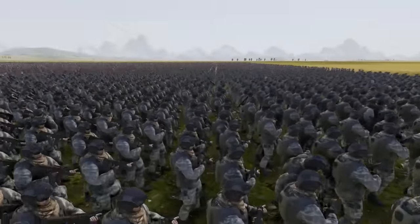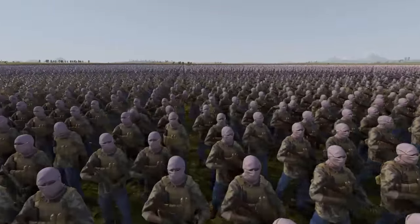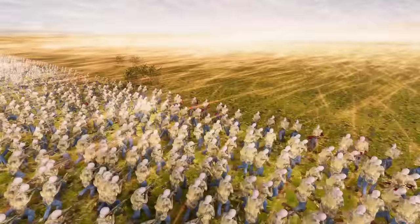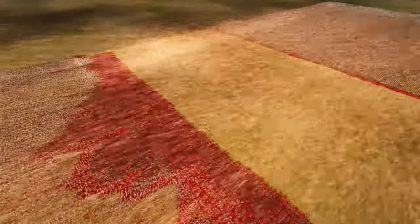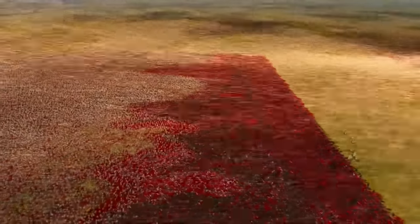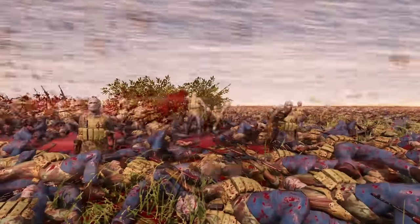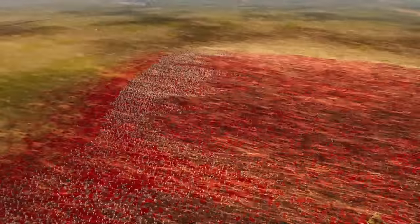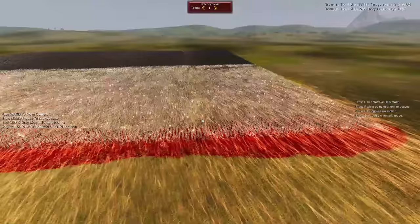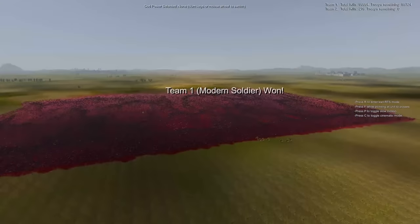This is 100,000 Modern Soldiers, and this is 100,000 Modern Insurgents. Let's see what happens when these two end up fighting. An explosive amount of fire obviously comes out of both sides, and the insurgents are slowly but surely getting absolutely shredded by incoming Modern Soldier fire. They are getting destroyed here. Clearly the Modern Soldiers are very powerful compared to the insurgents.